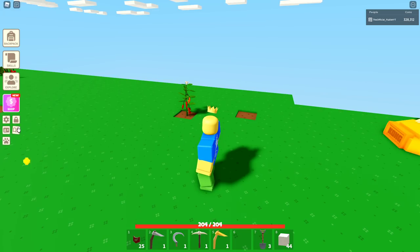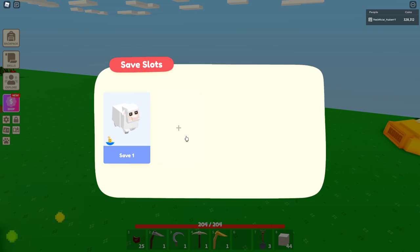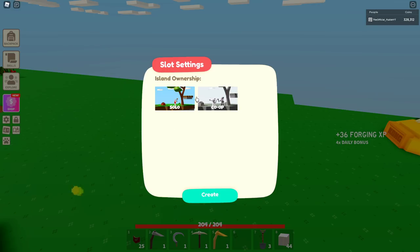So if I go over here and look around... that's the booklet, I don't want that, that's the save slot. So if I go ahead and press this save slot right here — slot settings, island ownership: solo and then co-op. Wait, what?